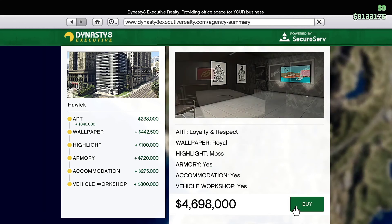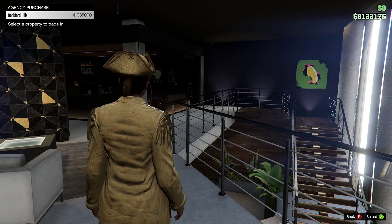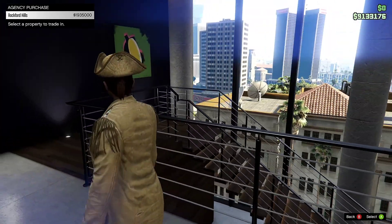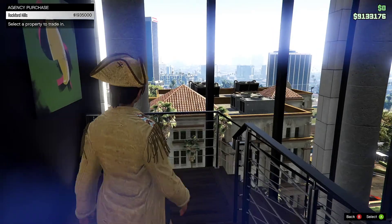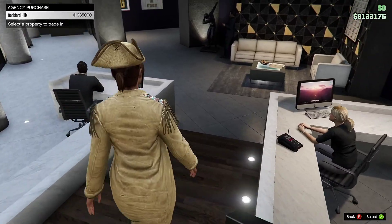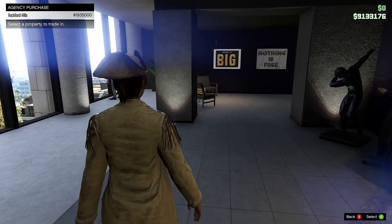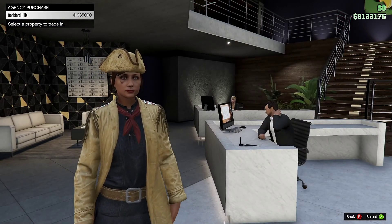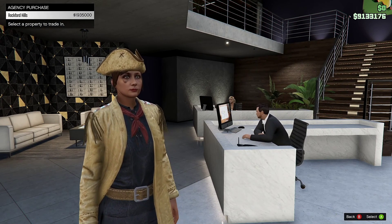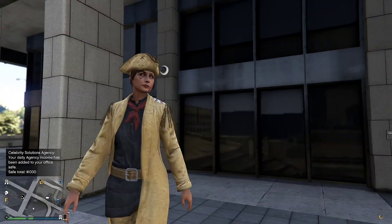$4.6 million. Now, we could trade it in with this agency office. Let's see how much money we get back. We will get $1,935,000 back from trading in this office — so basically $2 million back. It's going to go from $4 million to about $2 million net for the new most expensive agency. So let's buy it. We're trading it in. The trade-in will save you money. Continue — that's confirming we are trading it in. There we go, we got kicked out.